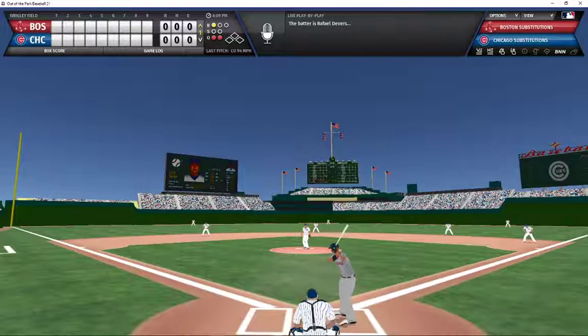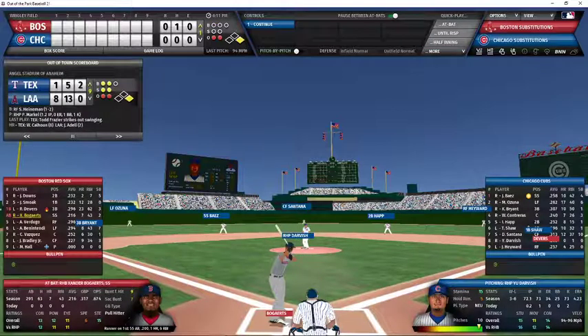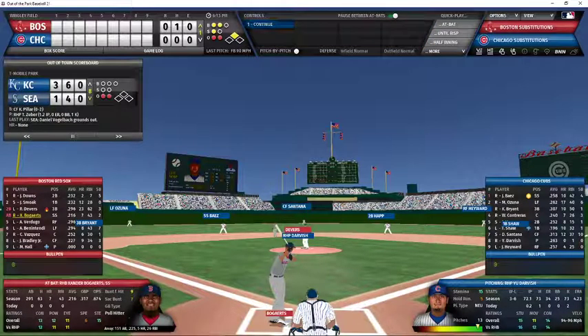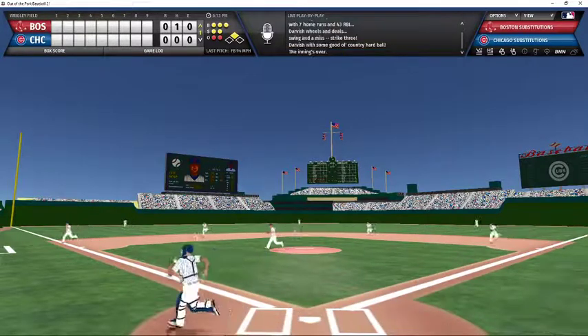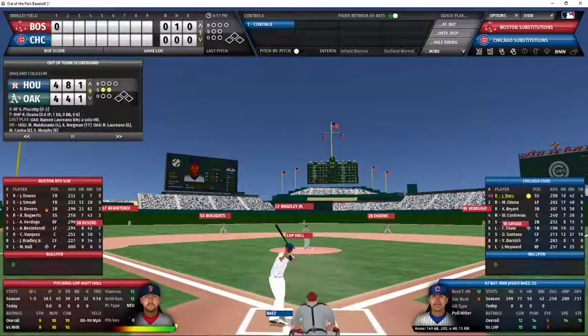Devers is the batter with a one-ball count and two outs. Darvish with the sign and the pitch — that's going to be lined into right center field. Hayward will cut it off, but it will be a single for Devers. Bogarts now batting full count with two outs, and there's a swing and a miss for strike three. Darvish gets him with the fastball, recording three strikeouts in the first inning.